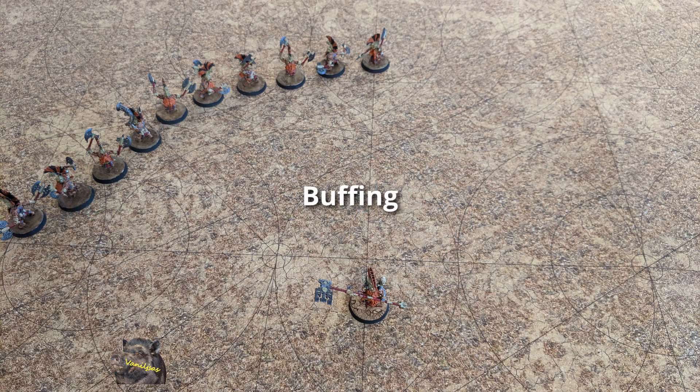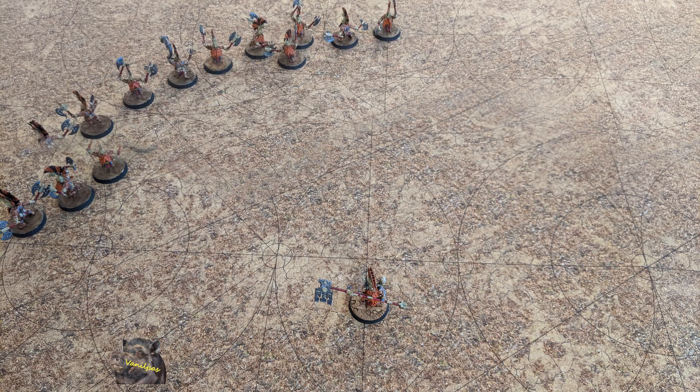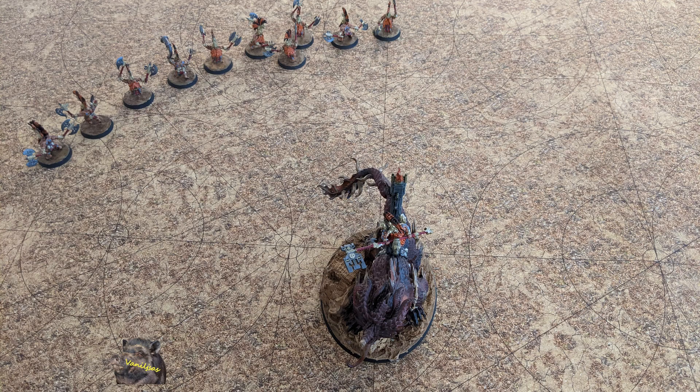For buffs, having a bigger base size is almost always better. When we have an aura of, say, 12 inches wholly within — for example with a Fyreslayers Runefather in Hermdar Lodge — that aura could come from either a Runefather on foot or a Runefather on Magmadroth. As shown on screen, this results in a significant difference in coverage. A unit in range of the Runefather on foot can be stood much further away when using a Runefather on Magmadroth, simply because of his bigger base size. This difference is only truly appreciated by knowing your model's footprint before bringing it to the battlefield.